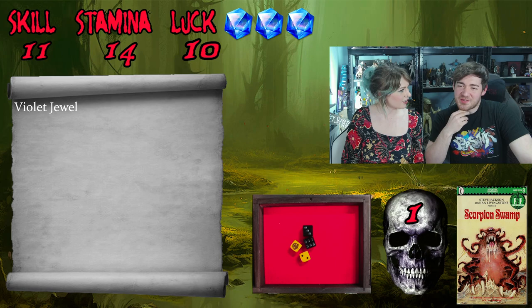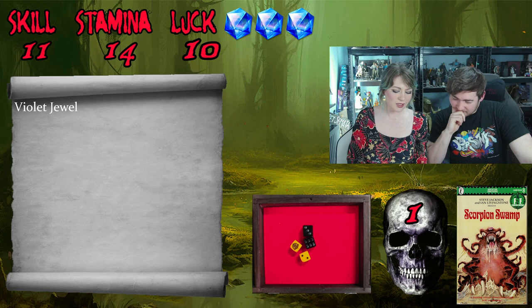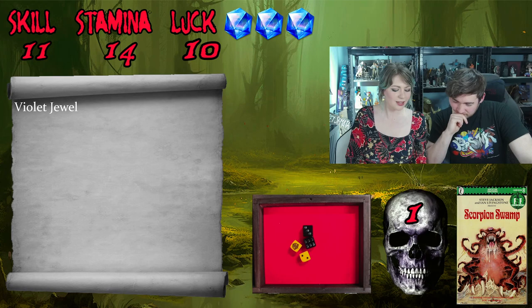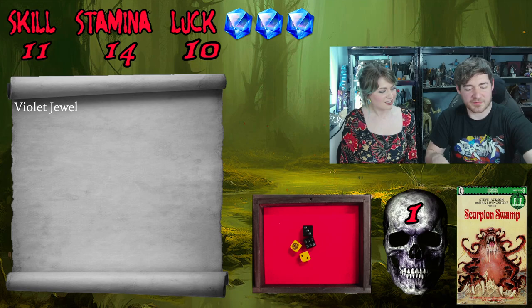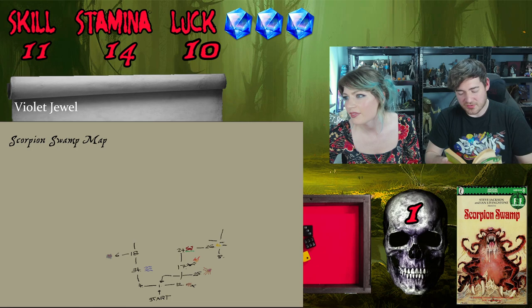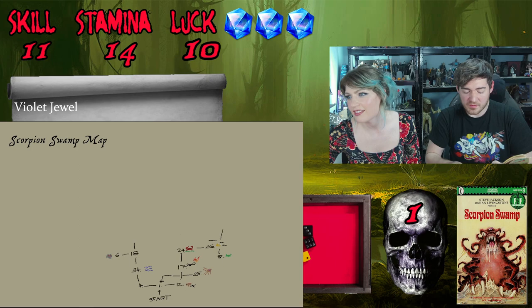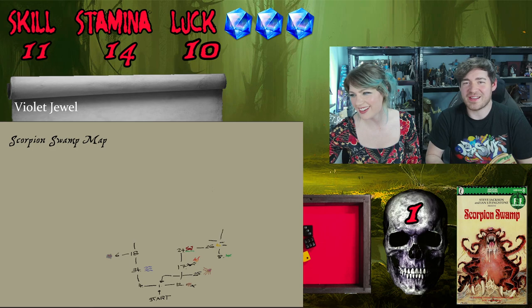We guess his name is the Master of Frogs or Frog Master because of the frog amulet. Reading: 'I am the master of frogs,' he greets you, 'what brings you to my home?' If you greet him in return turn to 13, if you attack him turn to 62. We're always going to choose to greet him. We also decide to draw a frog on section 8 of the map.